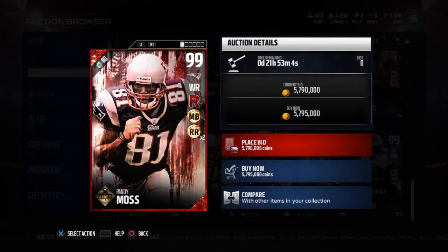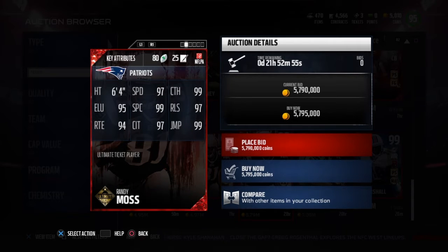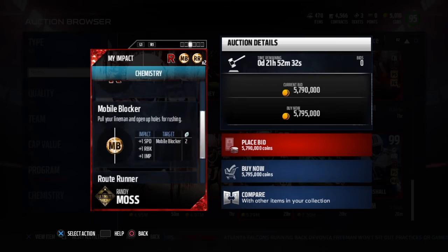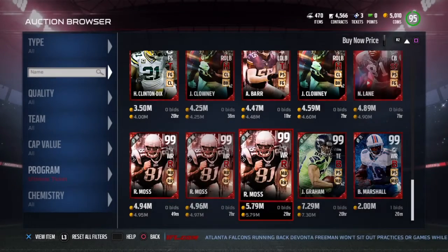There is a 99 overall Randy Moss — 97 speed, 99 catch, 95 elusiveness, 6 foot 4, 99 spec catch, 97 release, 94 route running, 97 catching in traffic, and 99 jumping. He has Return Man chemistry, which gives unlimited stamina on a kick return or punt return until the player is contacted or makes a special move. Mobile Blocker and Route Runner chemistry also.